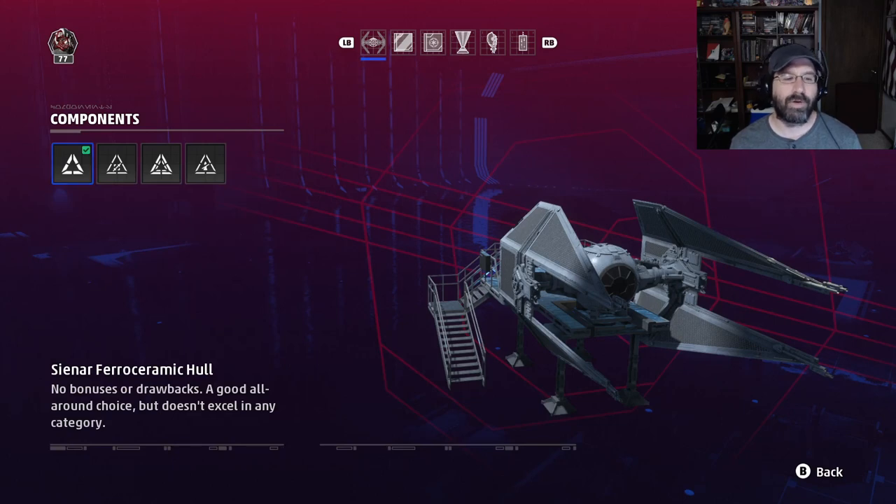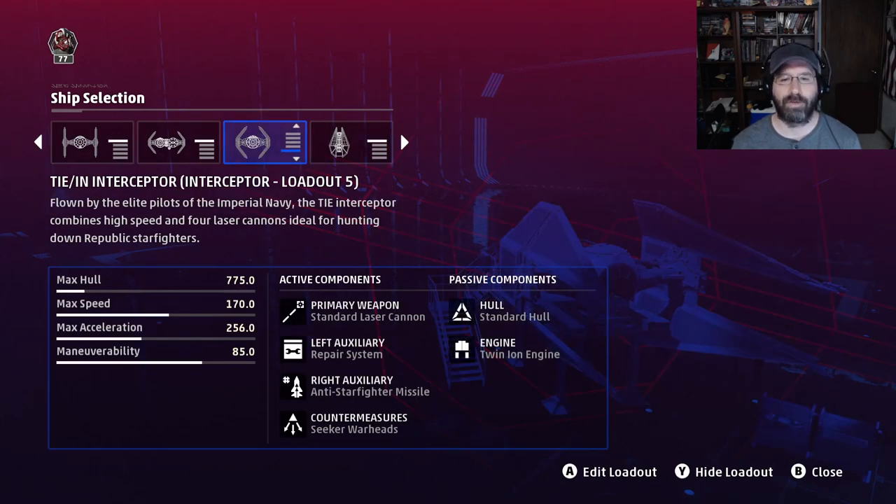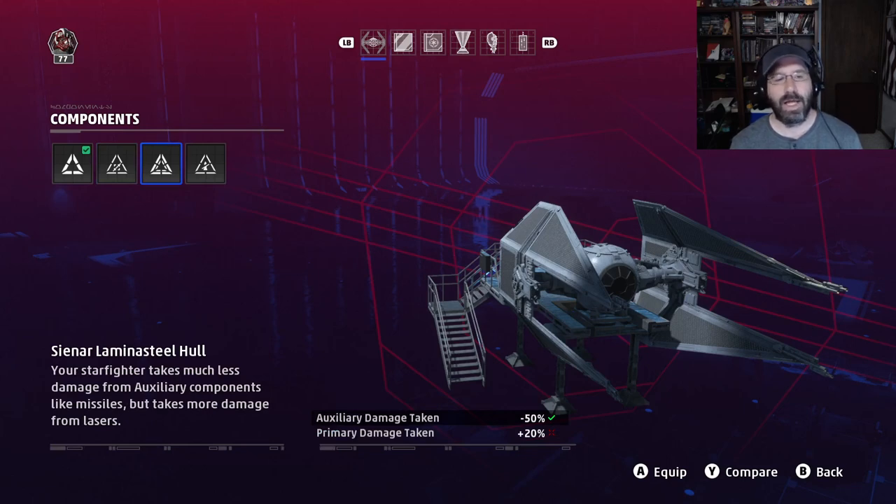Next up is the hull, and there are four choices, though none are standout options. The ferro-ceramic hull is just your standard hull. The reflect hull gives a passive stealth effect at super long range — outside the range of engagement — so when you spawn or respawn, people can't target you at extreme ranges. That's all well and good but not very useful in a dogfight, and it saps 30% of your health. With only 775 max hull, giving up 30% is a huge chunk. Not a good option.